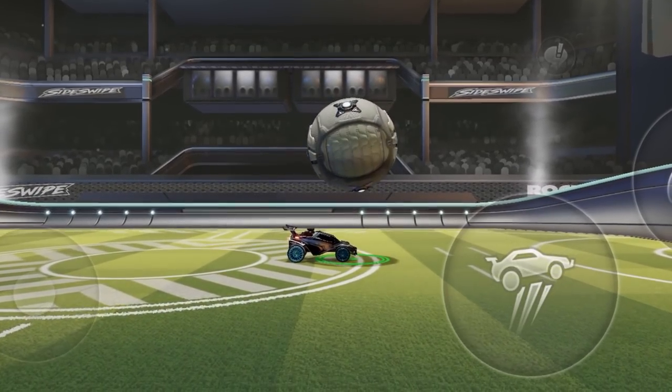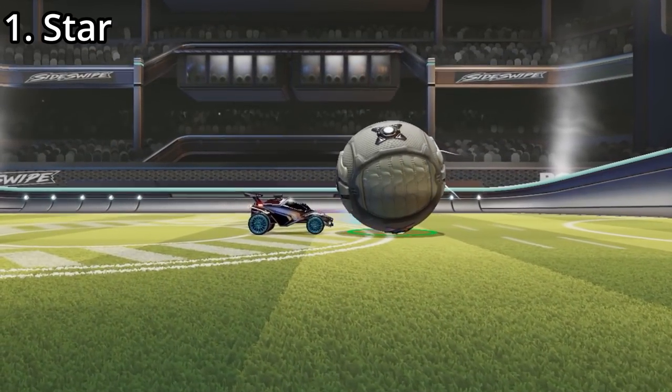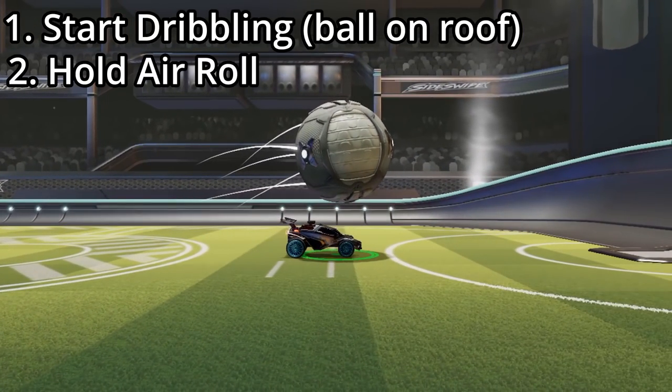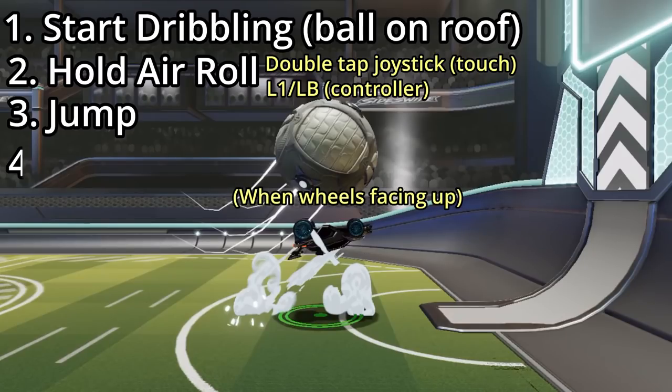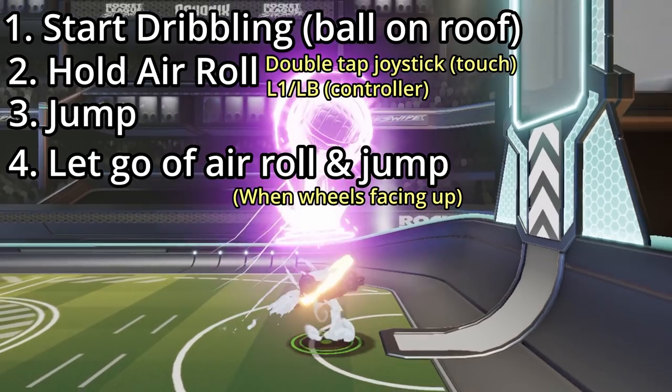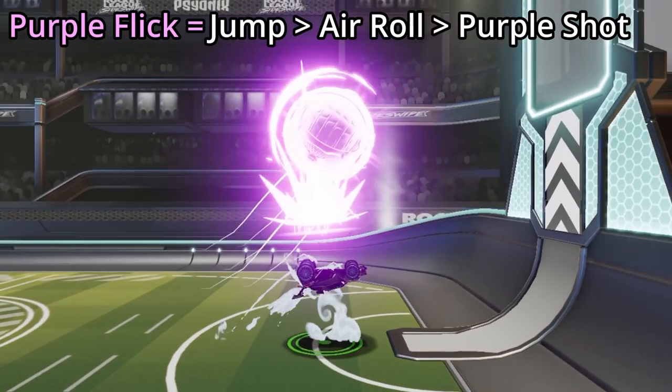So there are two different ways to do this for both controller and touchscreen. The first way is to get the ball on top of your car, then hold down your air roll button, jump, and as soon as your wheels are facing up, let go of your joystick and jump again. So basically: jump, air roll, and then purple shot.